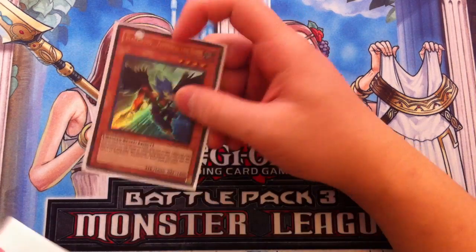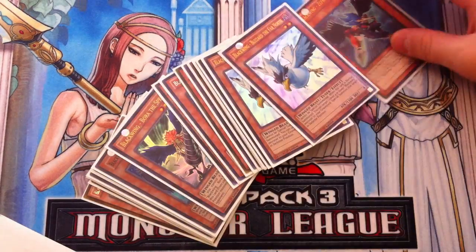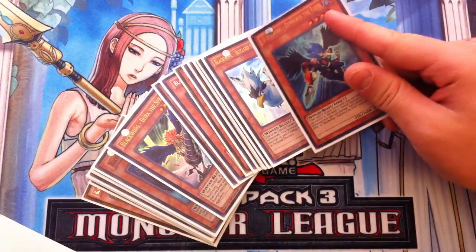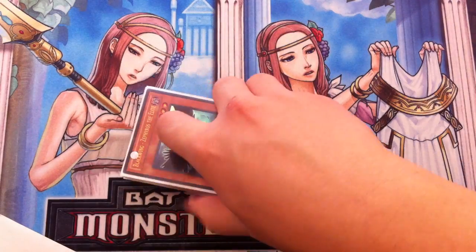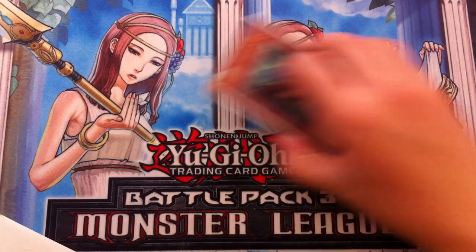Last but not least, one Zephyrus. He helps bounce Blackwing cards back to your hand, which is really, really good about Zephyrus, and he helps you make great combo plays. So one Zephyrus.